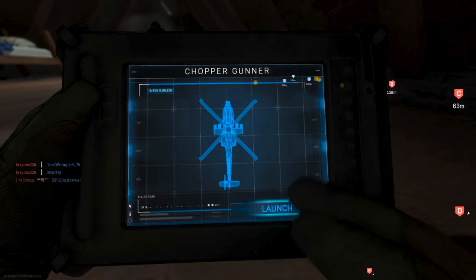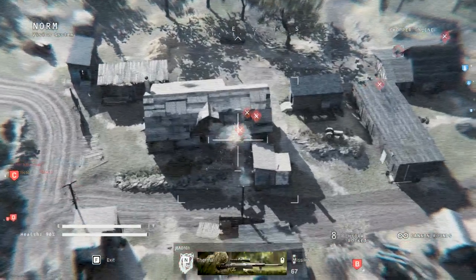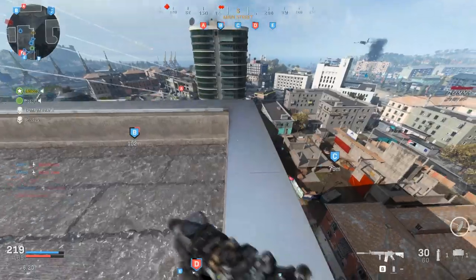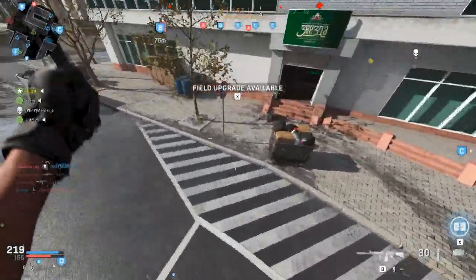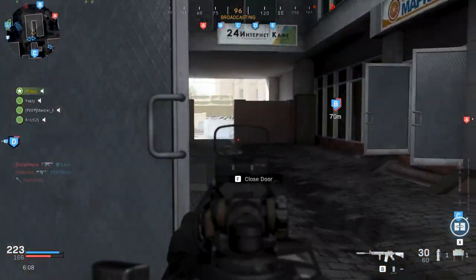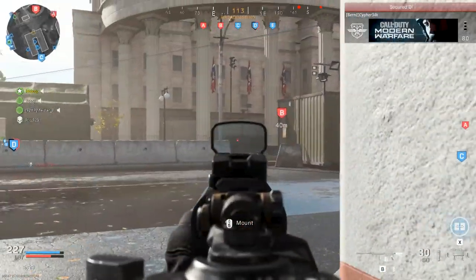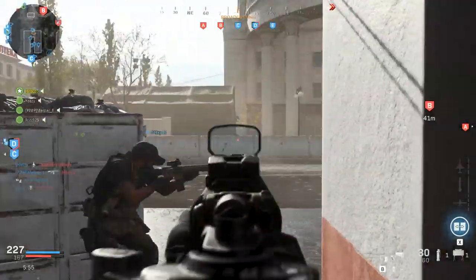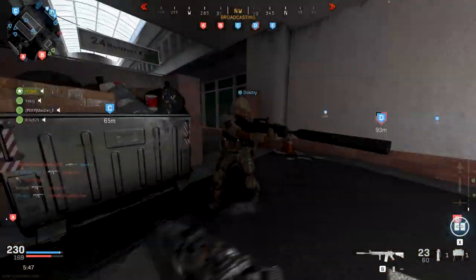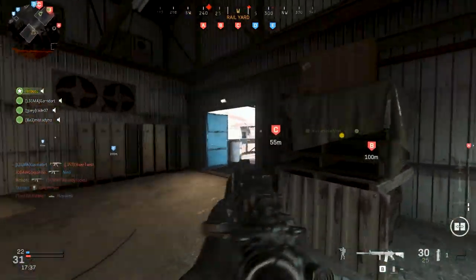Learning the maps can make all the difference and honestly this is something that only comes with time. When I say learning the maps, I mean something beyond just the simple layout. I'm talking about learning common camping spots, where people tend to run at first, and how good players versus newer players tend to move differently. The more you play the more you learn, but what I want you to take away is learning all the choke points, common camper spots, best ways to flank flags, and kill zones you don't want to hang out in too long. Each map and each game type will bring its own challenges, but learning the map is a universal skill you can apply across any game mode to help your team win more.